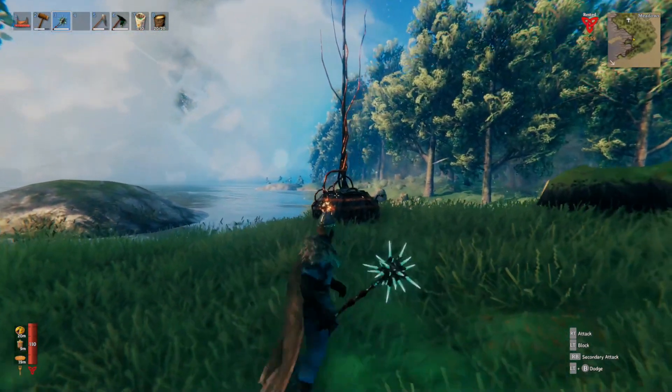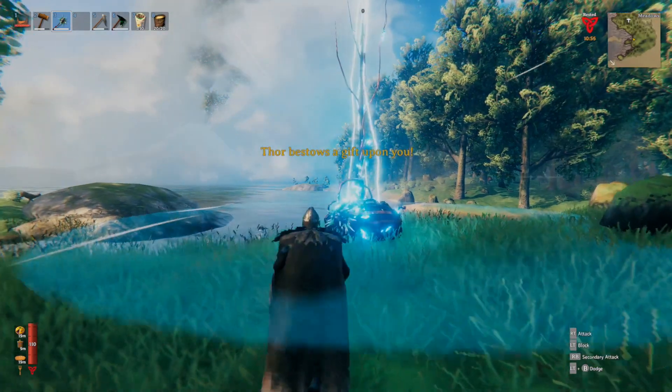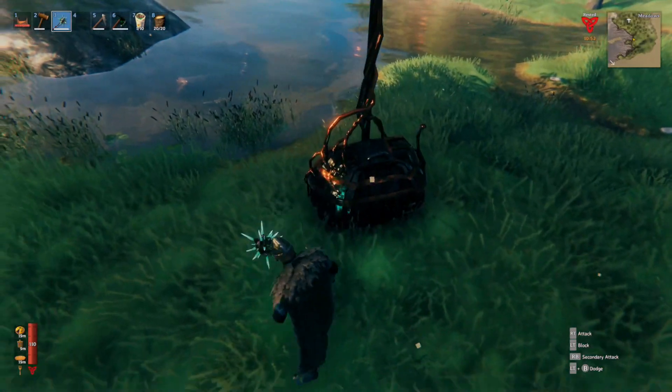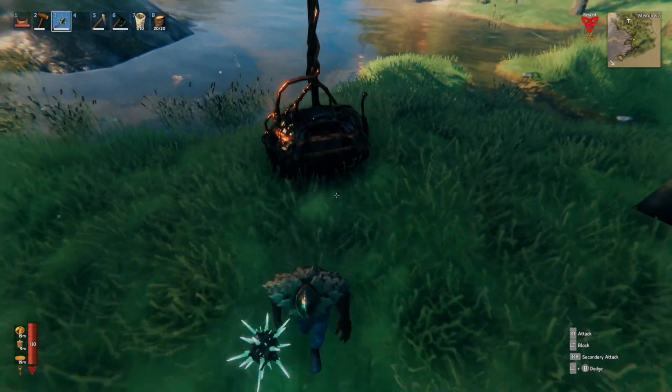There we go — quick and simple. That is the obliterator: that's how to use it, how to craft it, and where to find the thunder stones. If you found this useful, check out the rest of my Valheim content and survival game guides, and I'll see you ratbags later.